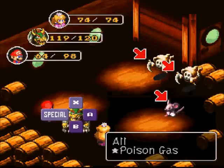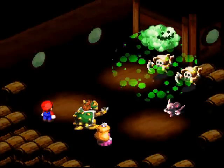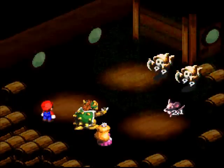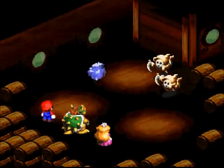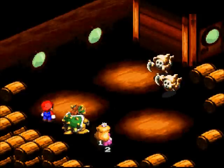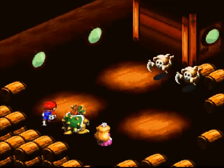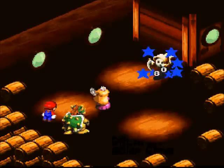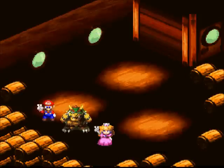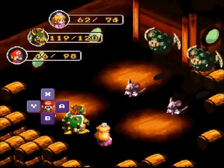Let's use Poison Gas — we haven't done that yet, see what that's all about. Rotate the control pad. He's out there farting up a storm. 99 damage — okay, that's pretty good. And it does poison them, of course, as you would imagine a move called Poison Gas would do. Not bad. But it's kind of funny that Bowser's becoming the magic user of the team — did not expect that. Well, if he was like a black mage, that would kind of make sense. Maybe that's the class — if all the Mario characters were in a Final Fantasy game, maybe Bowser would be a black mage. Anyway, I digress.